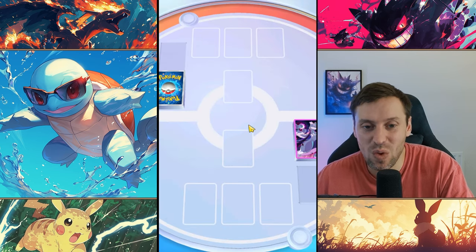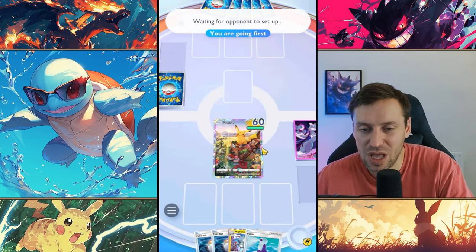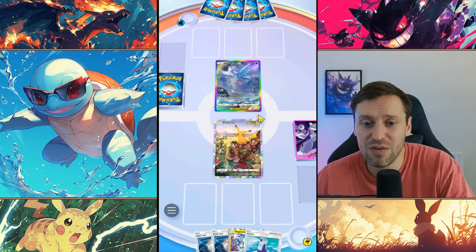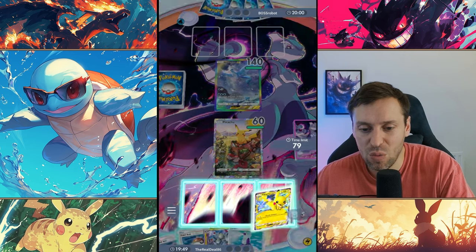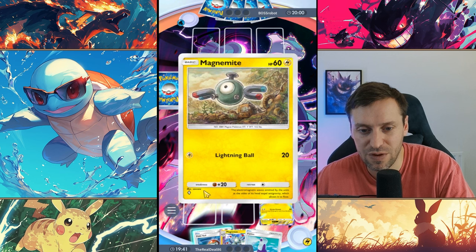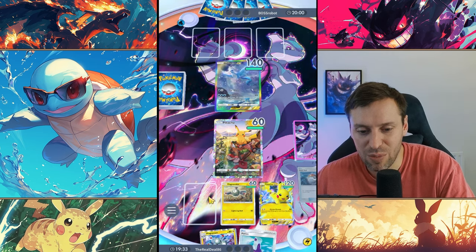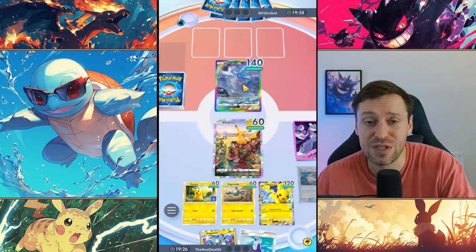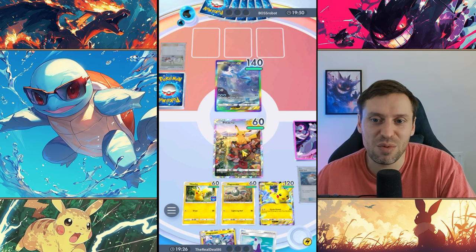Going first always sucks. Going up against a water deck again — I'm hoping it's not Starmie Articuno, because that is seriously difficult to beat. With Pikachu EX versus Starmie, it really comes down to the coin toss — whoever goes second should win about 90% of the time. But we've got the dream hand, so maybe this won't be so one-sided. We've also got Magneton early on, and we're going to make sure we Volt Charge every round.